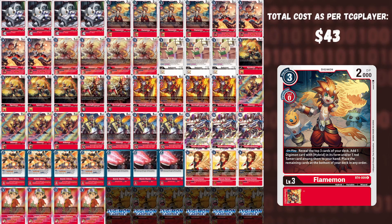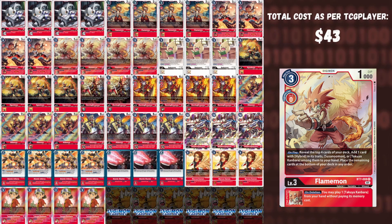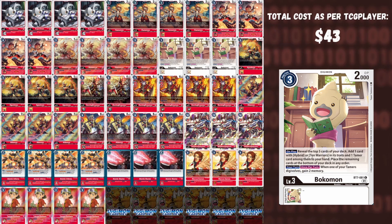We play four of each Flamemon variant. The BT4 Flamemon grabs a red tamer plus any hybrid Digimon, so it grabs the majority of your deck. The BT6 Flamemon gives piercing, so when dealing damage you can simultaneously remove a body as well as inflict massive damage. The BT7 Flamemon is a searcher that grabs the majority of your red hybrids as well as Takuya. We run three Bokomon — Bokomon searches the majority of your deck, can grab both tamers and hybrids, and gives memory to fund your plays, turning two-cost hybrids into zero cost and Burning Greymon into one cost.